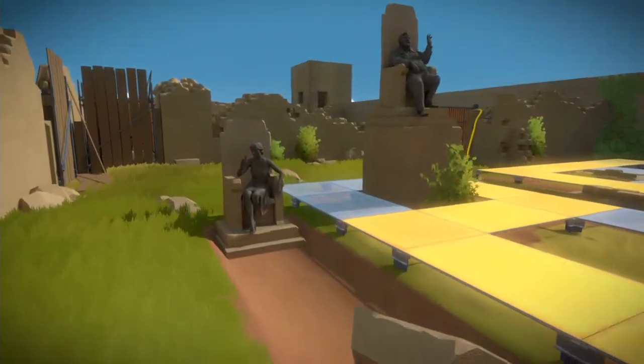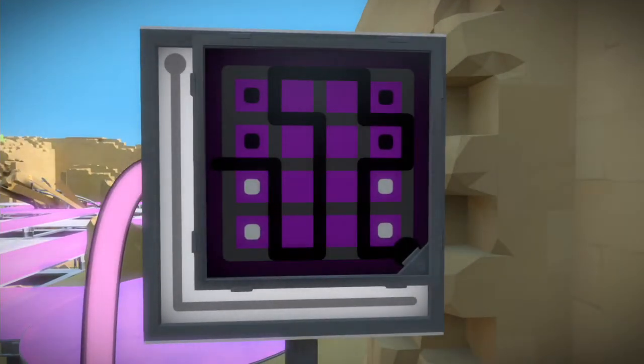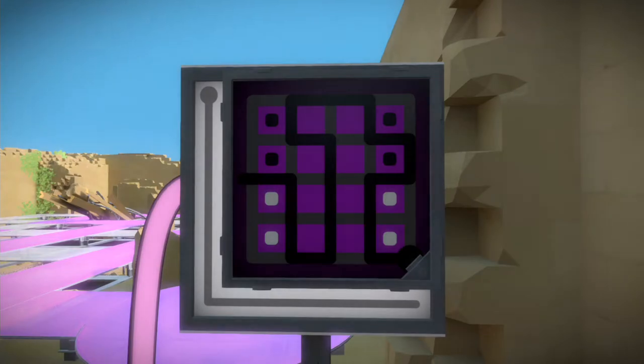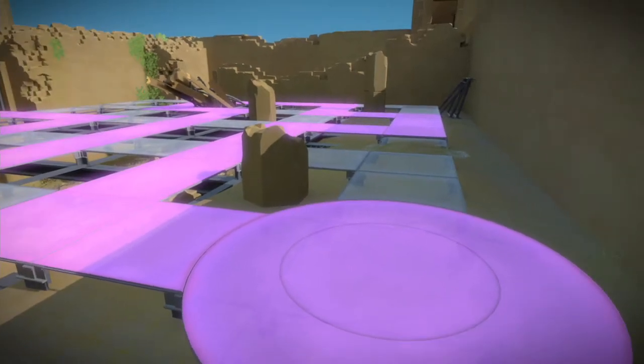After you come through this one and get to the purple one, this is separating white from black dots again, just like you have in other puzzles. If you've gotten this far, most likely you've done those types of puzzles, but you basically need to separate white dots from black dots.